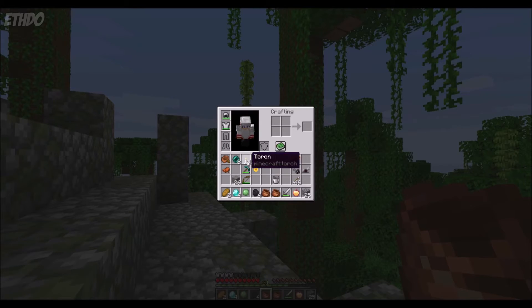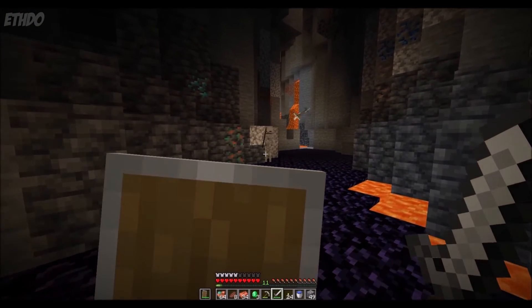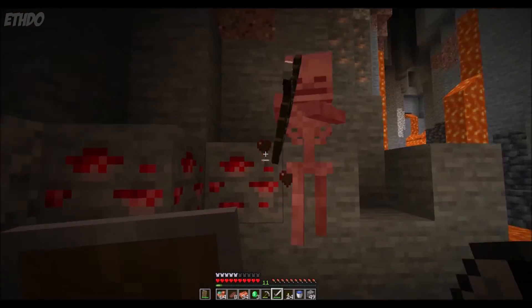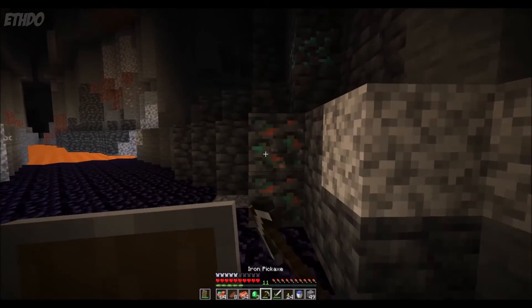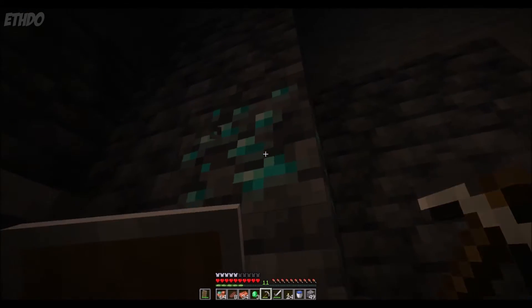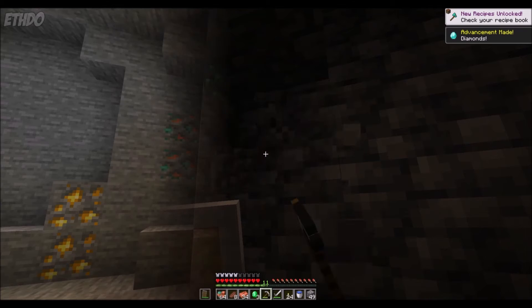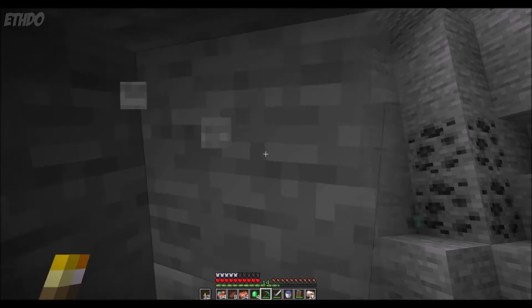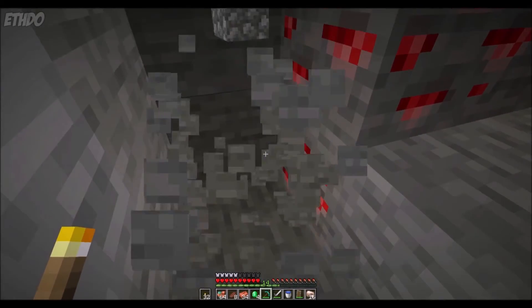One change the update has made that I also want to address is the change made to the appearance of ores. I realise for a lot of people, changing something that has been in the game for so long is always going to be disappointing, as there is a nice sense of nostalgia about the classic look of ores. While I myself will miss the old look, I can at least accept that the change has been made for a good reason — the changes make it easier for colorblind players to differentiate between the ores, and that can only be a good thing if it makes the game more accessible to more players. That being said, I do think some of the new ore designs could look a little better.